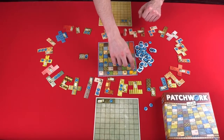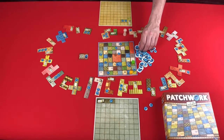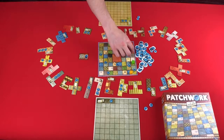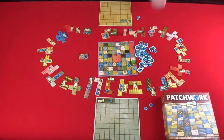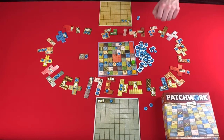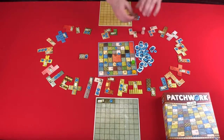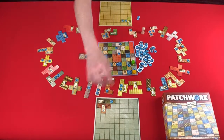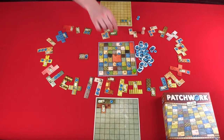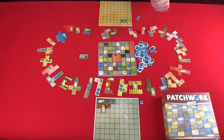Since I crossed a button line, I get to count up all of the buttons in my quilt and take that many buttons. I have two, so I get to take two. Now it's gonna be your turn. You can take two to get this one right here, and that's going to move you one, two. And since you crossed a button line, you will get one. And since you are on top, it's still your turn again.